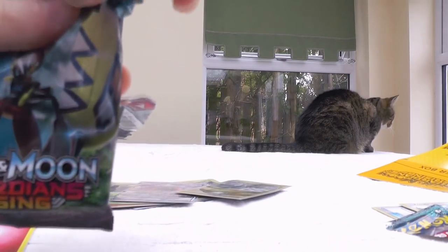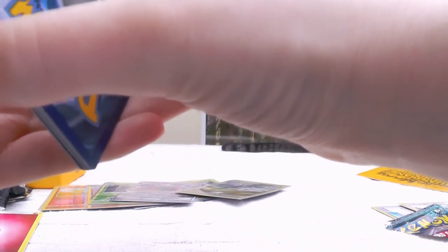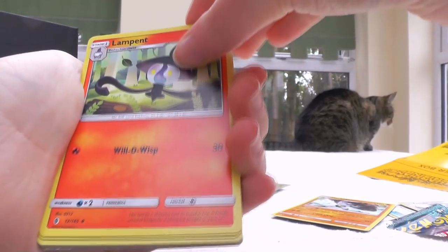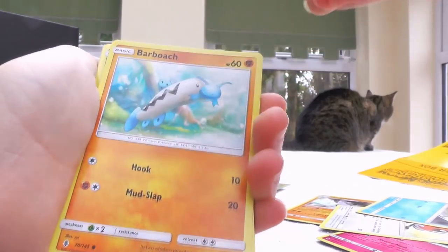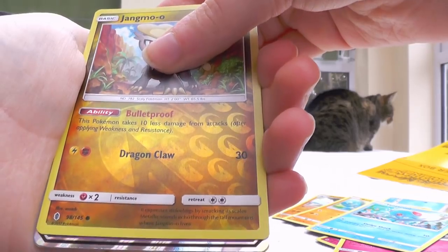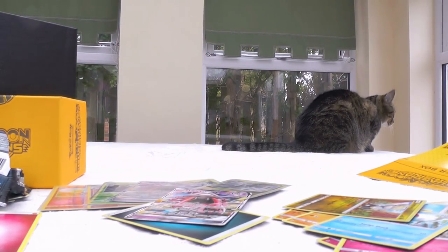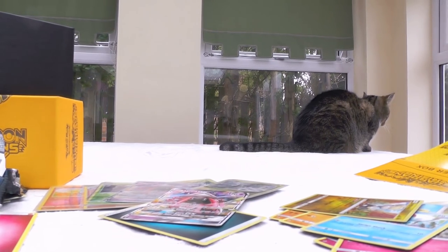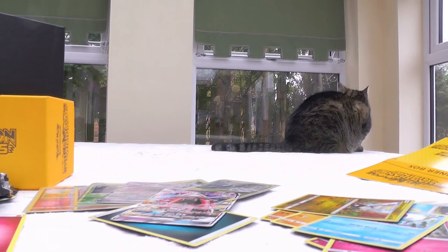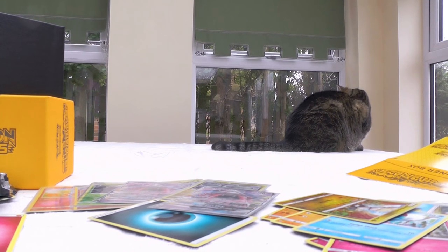That's three hits — I highly doubt we're gonna get another one, but still this has been crazy. Then for pack seven: Lampent, Clefable, Fletchling, Carvanha, Barboach, Clefairy — the cards are sticking to me today. There's Jangmo-o Reverse — and then the rare is... I'm done. I am officially finished. Two Tapu Lele GXs in one Elite Trainer Box! What?! I cannot speak!